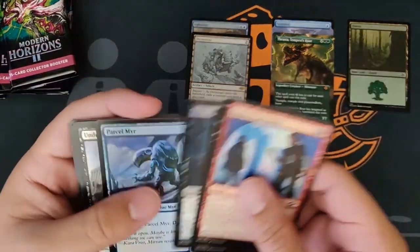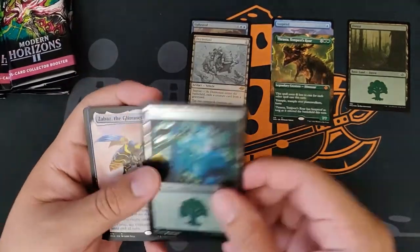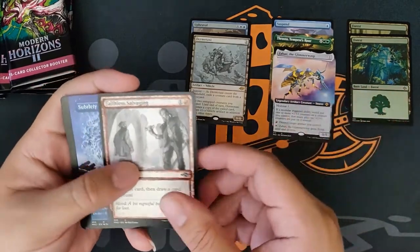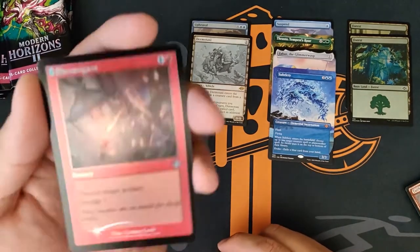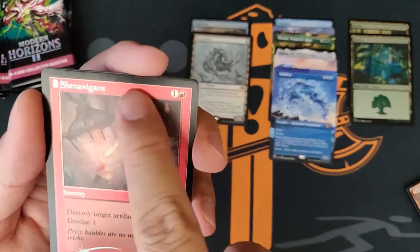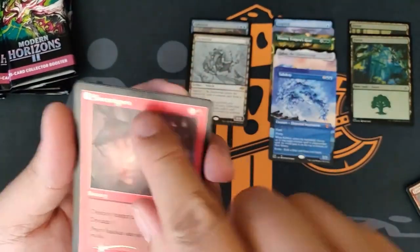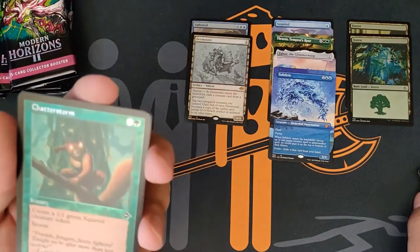All right, second pack. Let's go! Another forest. Subtlety. Unfortunately, I feel like these retro frame prints are kind of messed up on the foiling, right? That's not just me. Another Chatterstorm.